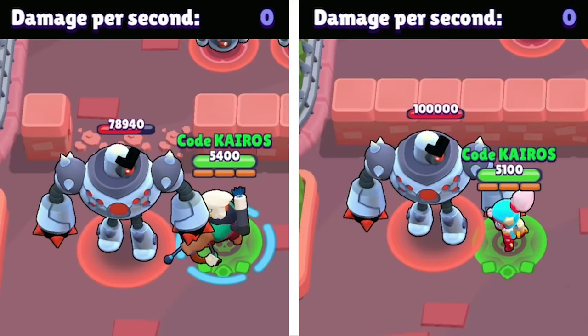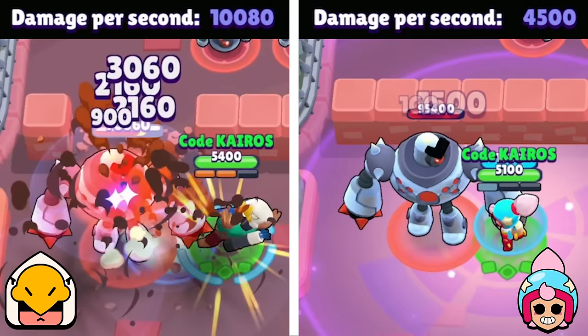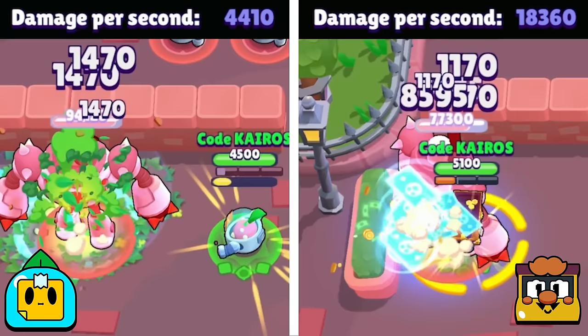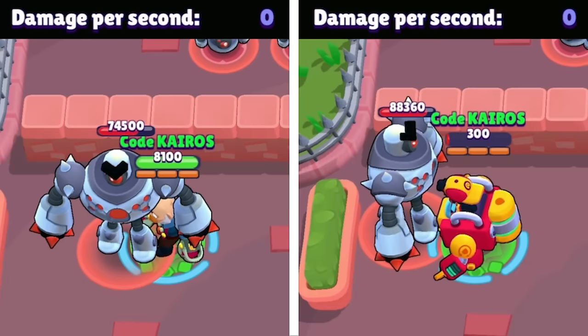Next is Bo vs Janet. All of Bo's mines detonate almost at the same time as when he fires a few regular attacks. Janet doesn't even have enough time to use her gadget or her super, so she gets eliminated and Bo moves on. Next is Sprout vs Griff — no competition. Griff instantly starts cycling through his supers and racks up over 18,000 damage before the boss is destroyed, so Sprout doesn't even come close and Griff moves on.